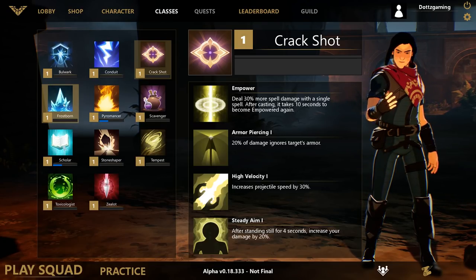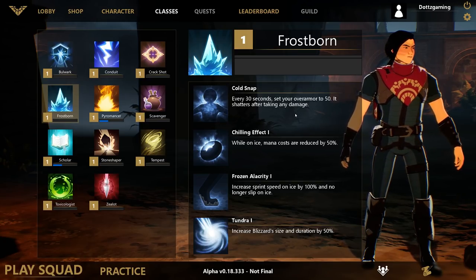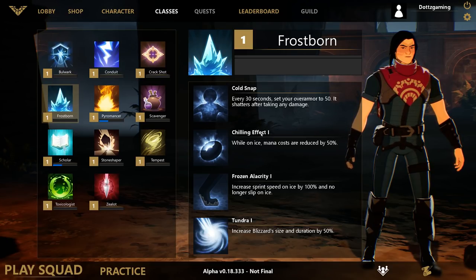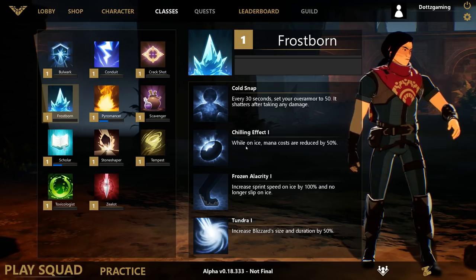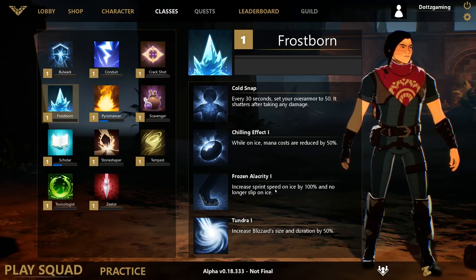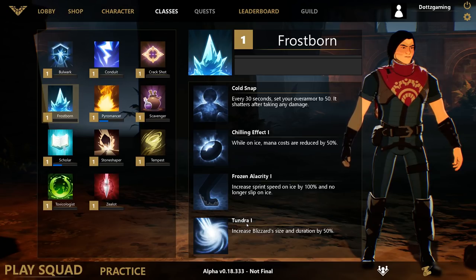Frostborn is going to augment the frost gauntlet route significantly. Cold Snap sets your over-armor to 50 every 30 seconds, which shatters after you take any damage, helping mitigate incoming burst. Chilling Effects reduces mana costs by 50% while you're on ice — the frost gauntlet leaves a trail of ice behind it. Frozen Alacrity increases sprint speed on that ice path by 100% and means you no longer slip on it, while other players without this perk will slip. Tundra increases your blizzard sorcery size and duration by 50%.